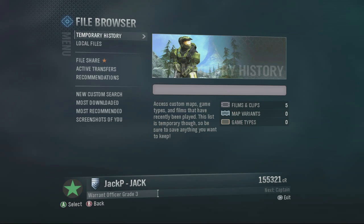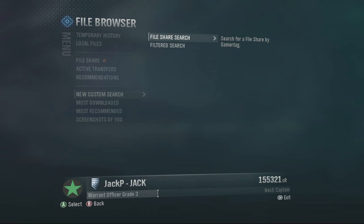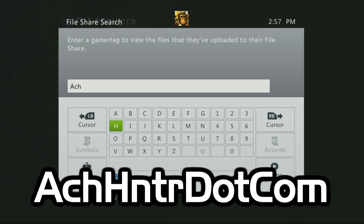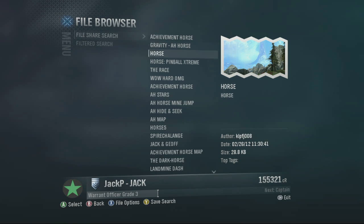So if you hit Start, go to your file browser, scroll down to New Custom Search. Go to File Share Search and you can actually type in the file share. So if you want to get the horse maps from our horse competitions, this is how you get to them. You type in AchHunter.com into your search and then hit Start and it will pop up with the file share. They're not going to be all lined up like usual, but here's all the maps and I'll be updating these every single week.